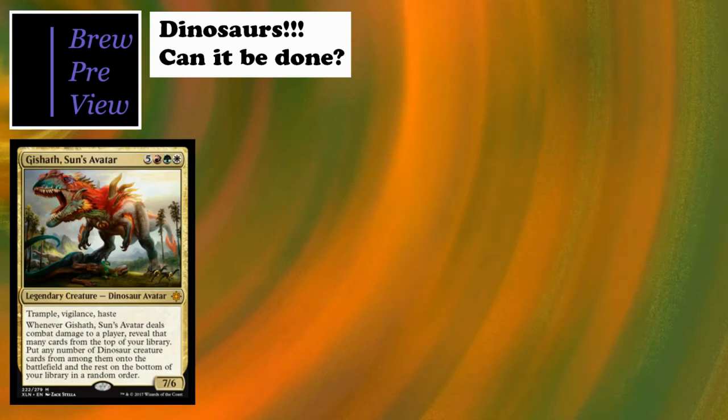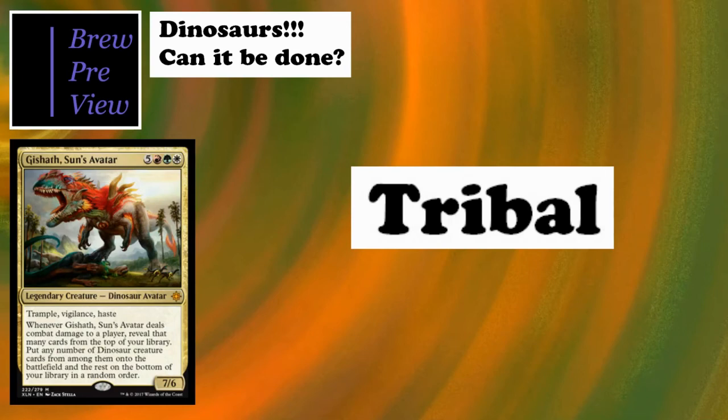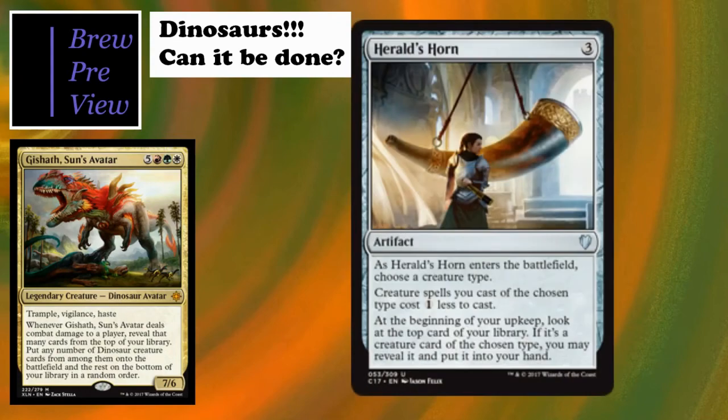Next up is tribal support - cards that aren't dinosaurs but benefit us. First is Herald's Horn from Commander 2017. Three-cost artifact, choose a creature type - dinosaurs - and creatures of that type cost one colorless less. So Gishath becomes a seven-cost instead of eight - already a huge benefit. At the beginning of your upkeep, look at the top card of your library; if it's a creature card of the chosen type, you may reveal it and put it into your hand. Definite include.